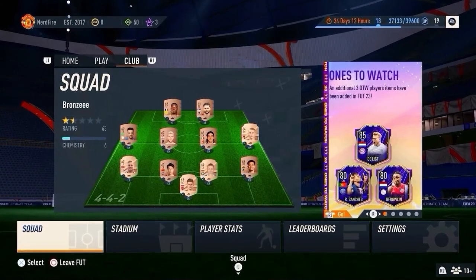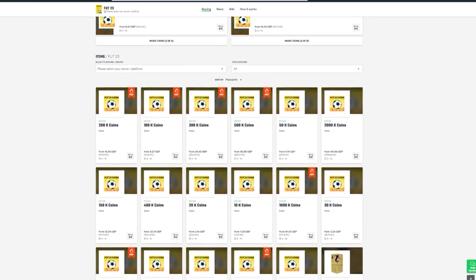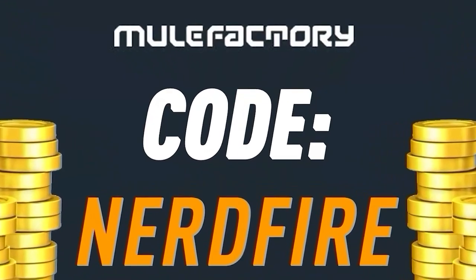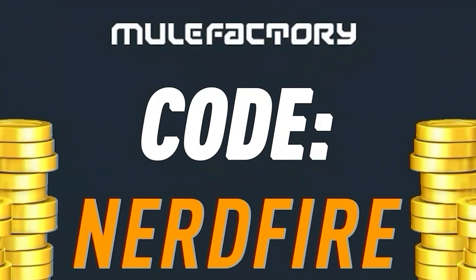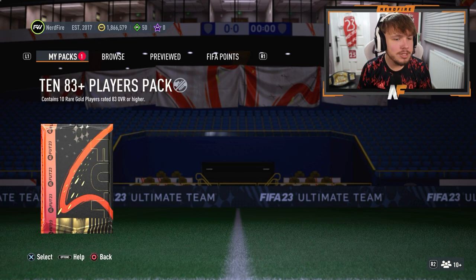If you've got a terrible team and no coins and want to buy some of the brand new players, go no further than Mill Factory dot com - the cheapest, safest, most reliable coins. Use code 'nerdfire' at checkout for five percent off your order. Link is in the description below.